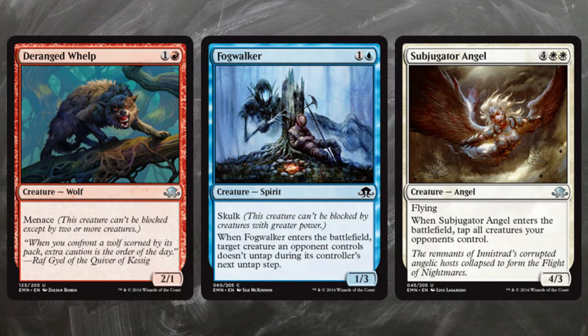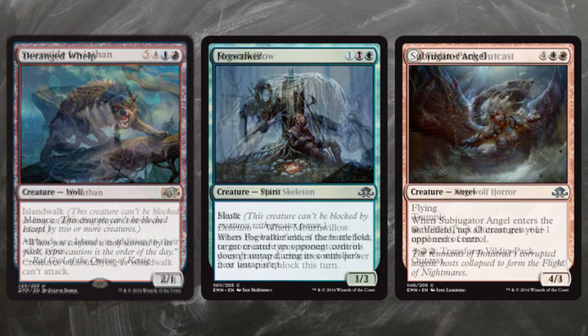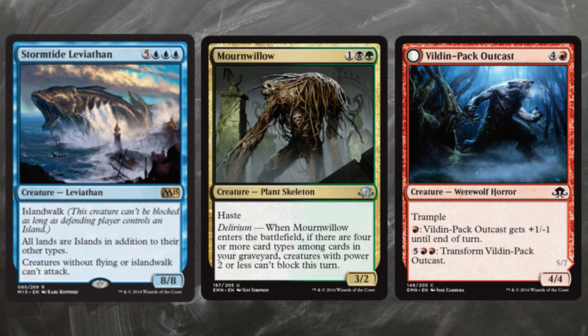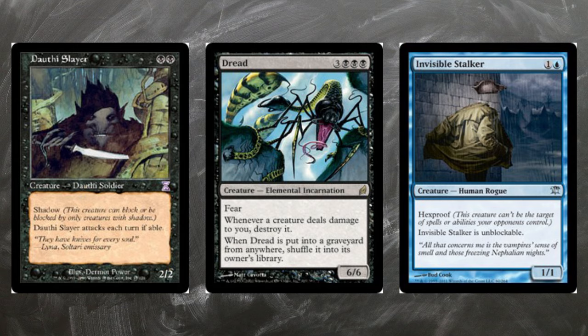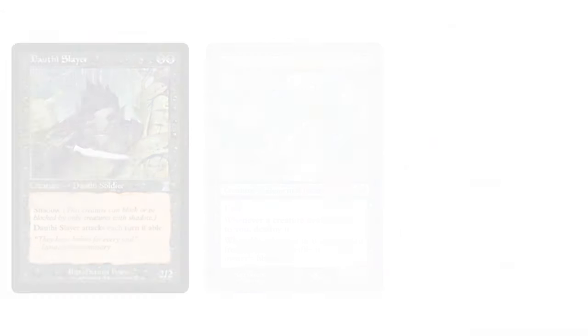Second: Evasion. Sealed is generally a creature-heavy format. You will win by bringing your opponent's life points to zero, so you have to deal damage. The best way to do this is playing creatures with evasion — abilities like flying, trample, menace, fear, landwalk, or skulk. A 2-mana flyer can become really dangerous when it attacks continuously every turn. Don't underestimate evasion; it's extremely important in limited formats.